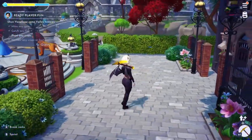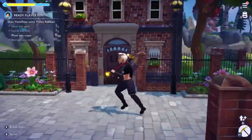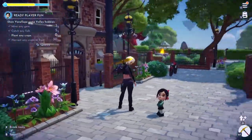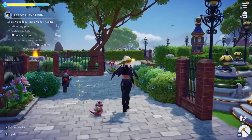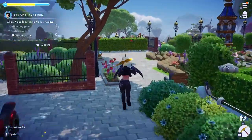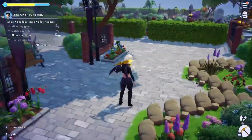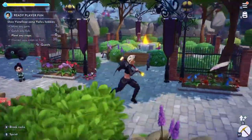On this side over here I have the Monsters Inc house. I absolutely love this house — it went perfectly with the theme of the plaza, so I chose that as my house before we were able to use houses in the game.